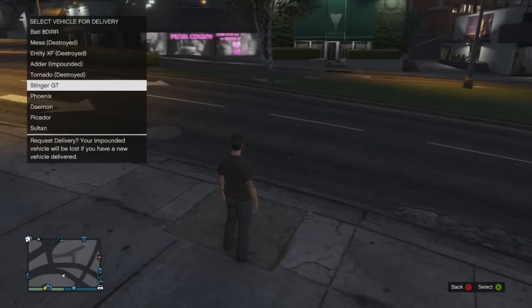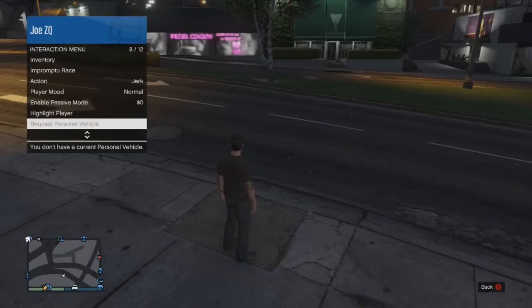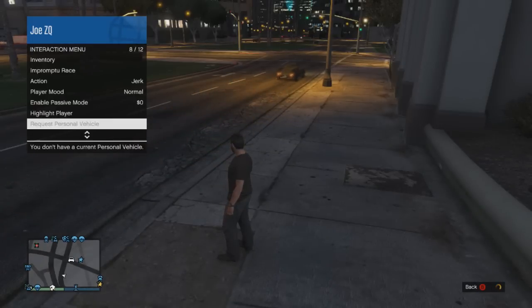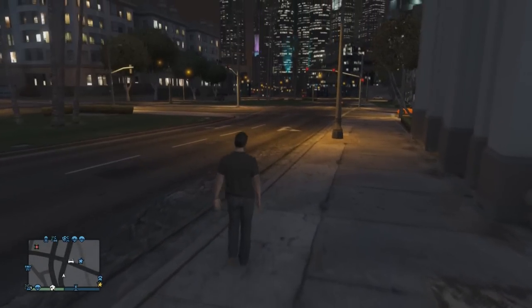Once you do that, you're going to press the Back button on your controller, bring up the interactive menu that has GPS and all that kind of stuff, the Kill Yourself button, and press the Request Personal Vehicle button. Keep spamming that with the A button, or whatever it is on PlayStation 3.